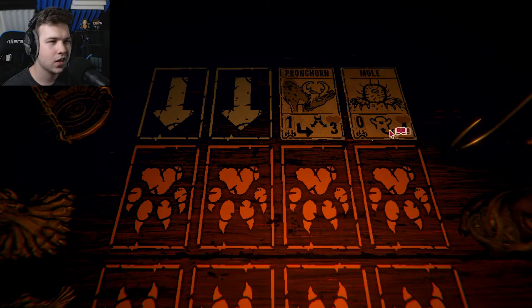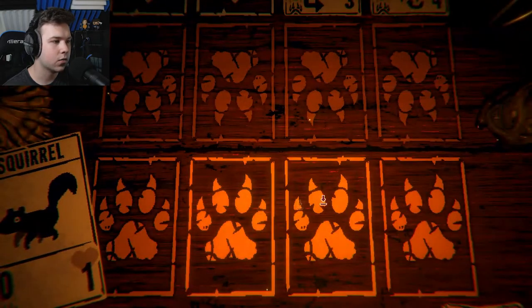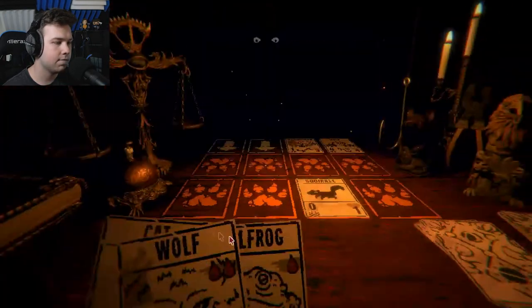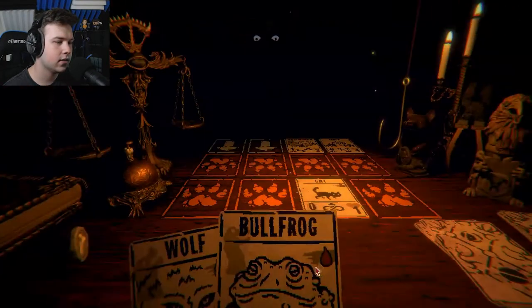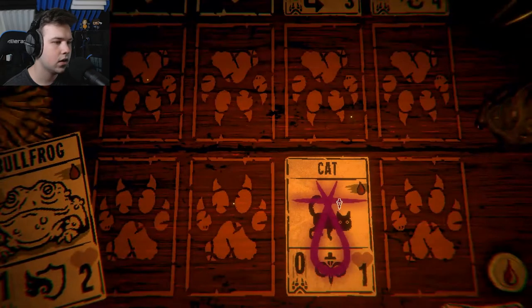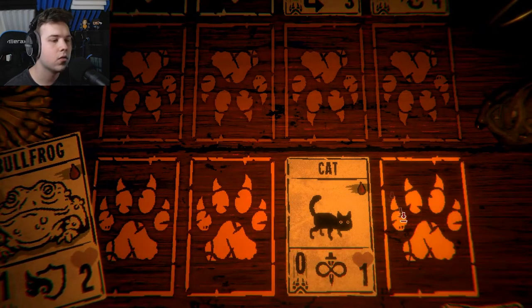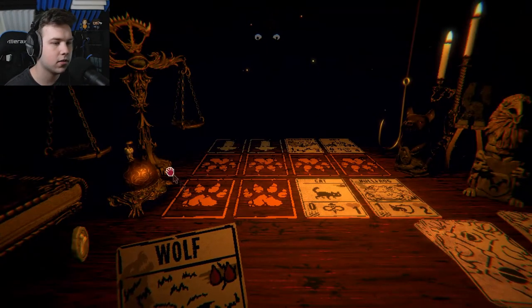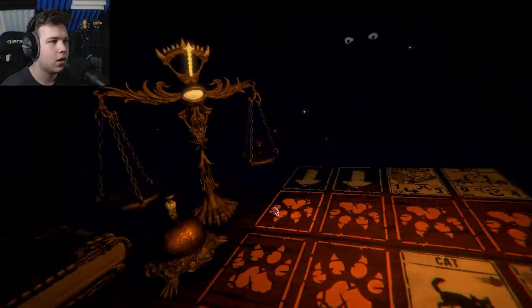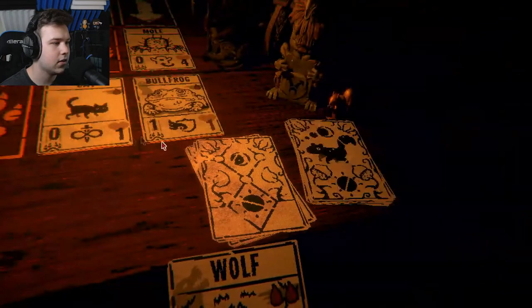This guy needs to go fast and the mole is gonna step in front of damage. We're gonna place a squirrel here, cat here. The cat could have gone there - I'm dumb. Bullfrog can go... the cat shouldn't be there, that should be an attacking position. The cat should be over here or something. That was an awful play, I'll take it though. I guess I defended one of the damages.